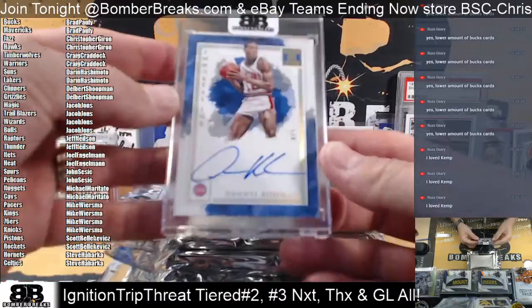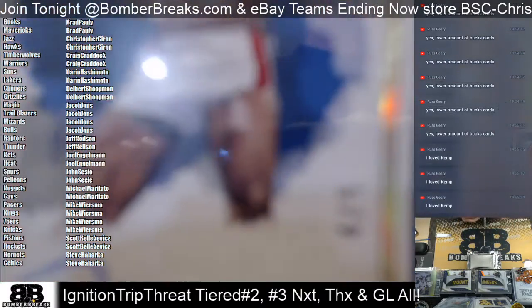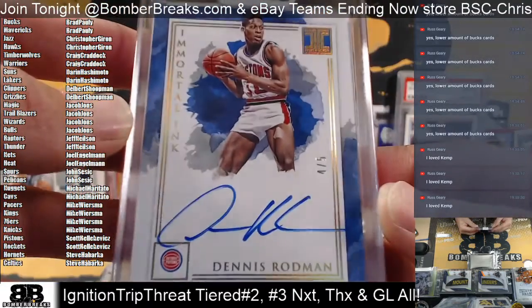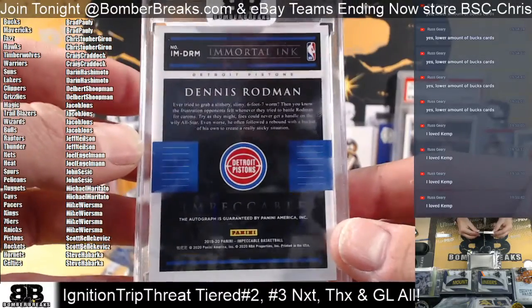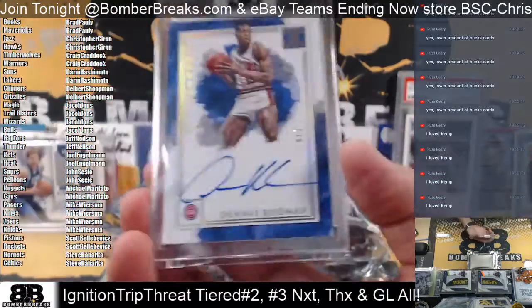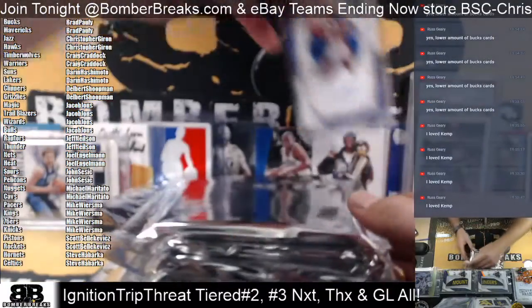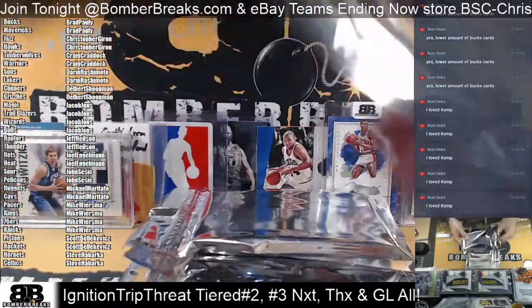Next, for the Pistons — Scotty Bell — that's a Rodman! Rodman, 5 of 5, from Impeccable Immortal Ink 1920 — the brand new Impeccable. Beauty boom! Detroit Pistons. So Thunder, Mavericks, and Pistons have hit so far.